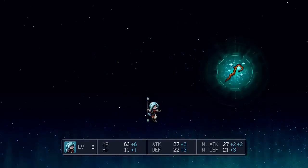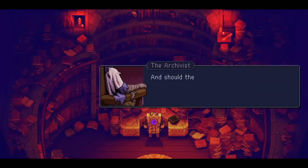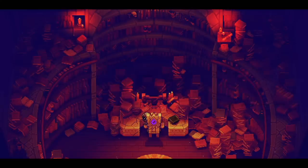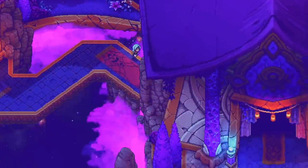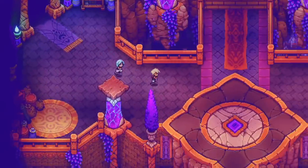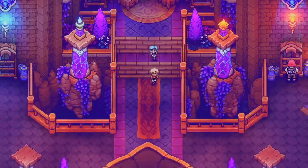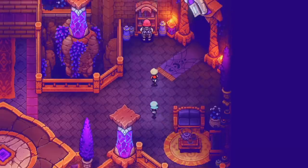Sea of Stars is an RPG game, so you have a story. The story is fine — it's not nothing too crazy, and it feels a bit similar to a traditional RPG in how everything works. But one thing I liked about the story is how they do a prologue right at the start, and you actually experience that prologue because you're playing as the two characters that are involved in it. I think that's really cool.